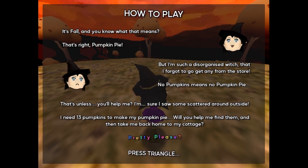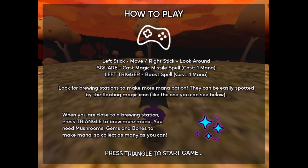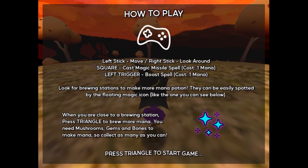Press triangle to take me back home, pretty please. It's like a PlayStation controller but on Xbox — left stick to move, right stick to look around, square to cast magic missile spell, costs one mana. Left trigger to boost spell, costs one mana. Look for brewing stations to make more mana potions — they can be easily spotted by the floating magic icon. When you are close to a brewing station, press triangle to brew more mana.